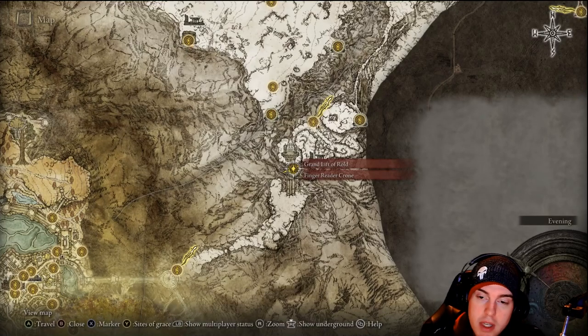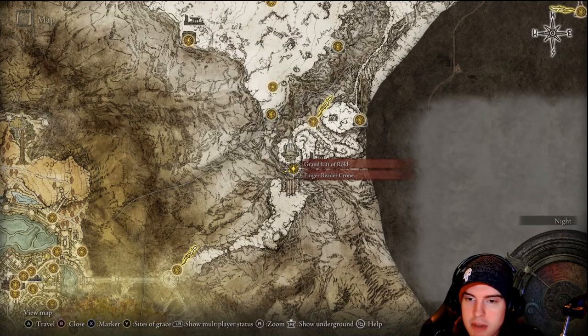What's going on, YouTube? We're back for another video, and today we'll be doing the Consecrated Snowfield Guide. It's a bit of a larger area, but where we're going to start off from is the Grand Lift of Rold. You'll need the Medallion of Haligtree in order to get into this area. If you don't know how to grab that, head over to my Mountaintops of the Giants Guide — I'll have that linked in the description.